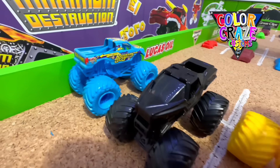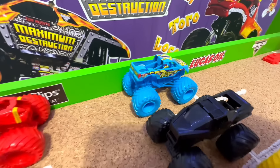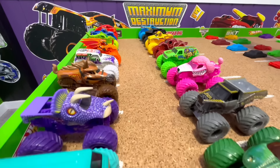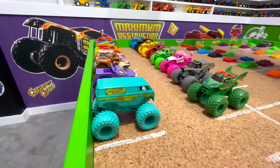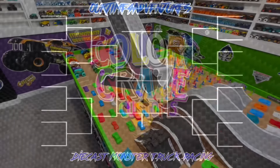Continuing with Green Jester, Burgundy Octonator, Yellow El Toro Loco, Black Soldier Fortune Black Ops, and the Light Blue Backwards Bob. These are some really cool looking trucks. Find us on Facebook to let us know and comment on this video which trucks you think are your favorite and which trucks you think will win here today.